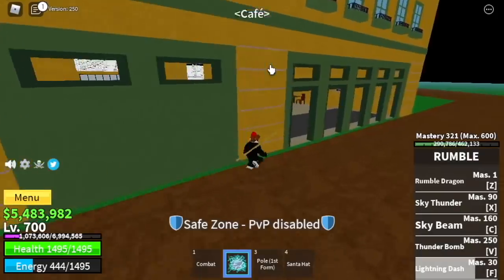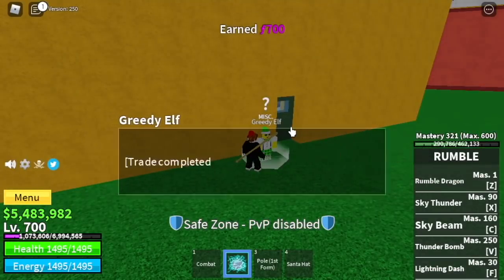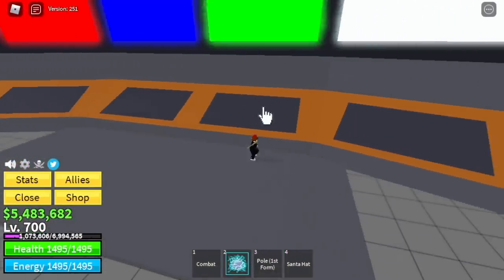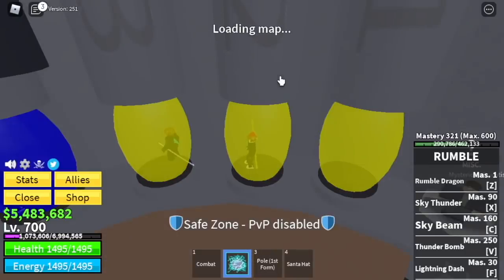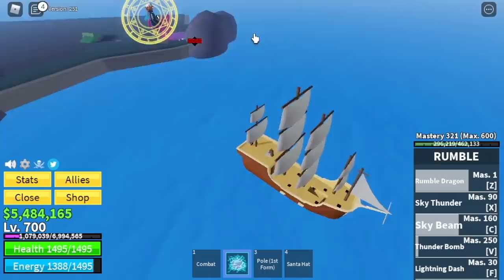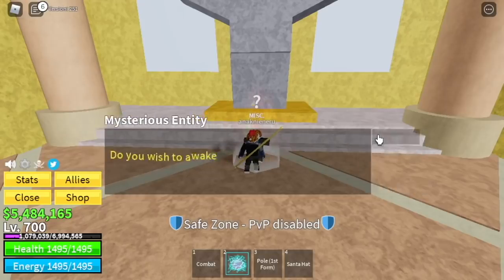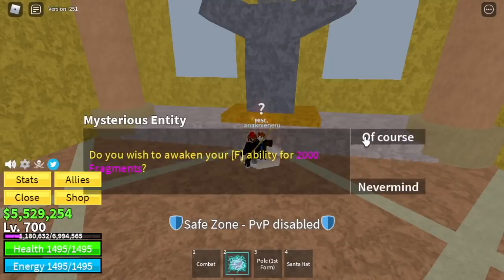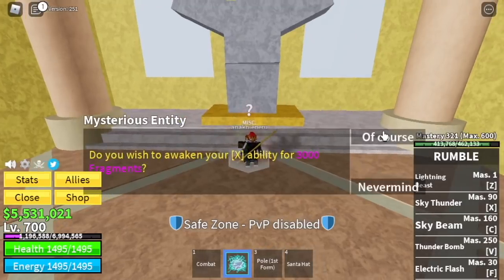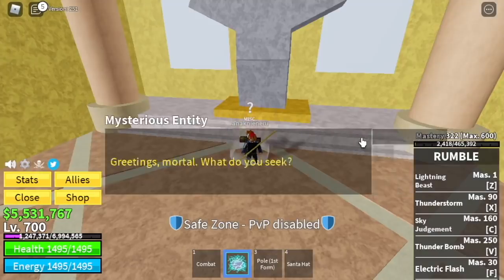Now, time to awaken the Rumble Fruit. Go to the cafe, talk to the greedy elf, exchange all your candies — I think you will get like 15,000 plus here. Go to the lab. Red, blue, green, blue. Go up. Look for friends that will start the raid and finish the raid. You need to finish the raid 6 times. For the first skill, Z skill: 500 shards. Second skill is the F skill: 2,000 shards. For the next skill, the X skill: 3,000 shards. For the C skill: 4,000 shards. And for the V skill: 5,000 shards.